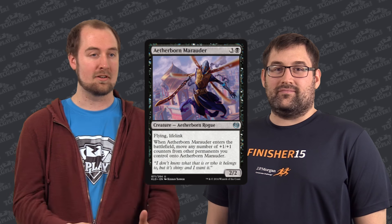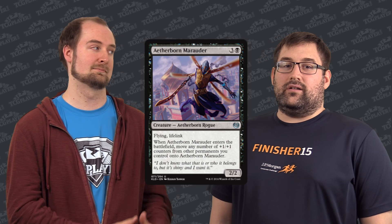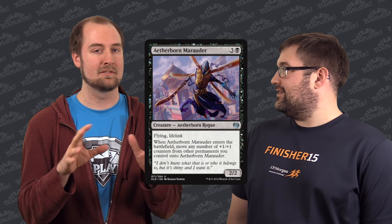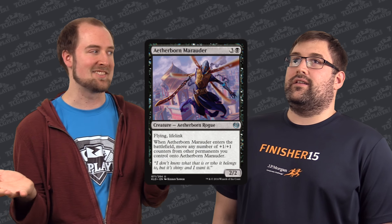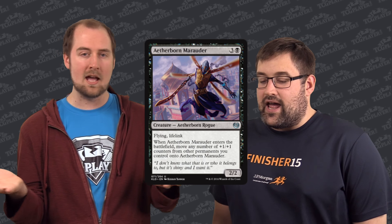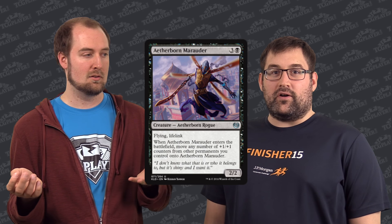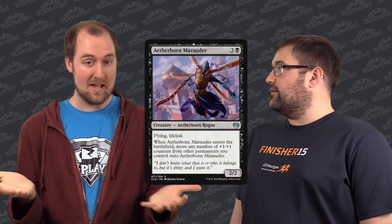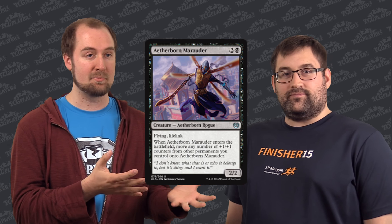How about Aetherborn Marauder? I'm high on this guy. It's a 2-2 Flyer with Lifelink for 4 mana — I think I would just play that straight up. It's going to be good in Limited because sometimes you're just going to slam it and you'll have a couple guys that maybe have a +1/+1 counter, and all of a sudden you have a 4-4 Flying Lifelinker for 4 — that's amazing. You're going to have guys with +1/+1 counters because Fabricate is a thing, so you'll have your choice of putting counters on guys or making 1-1 Servos.